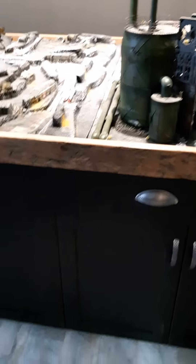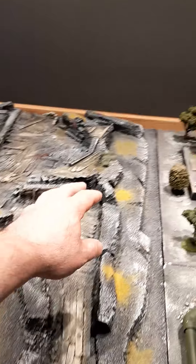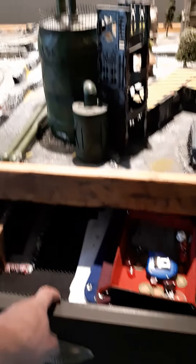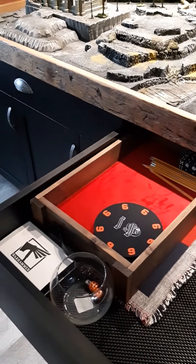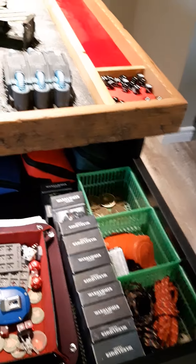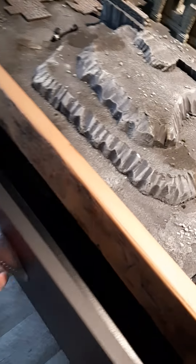The table itself is 36 inches high. Now I'm only five foot eight, five foot nine, so this table height is actually perfect for me — you can still reach across but you're not leaning over like you would with a normal 30-inch table. We had two big drawers put in; this one is for gaming aids — objectives, chess clocks, and tape measures.